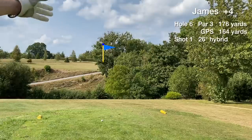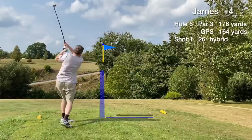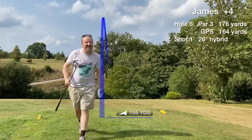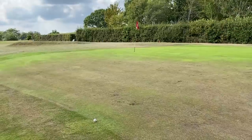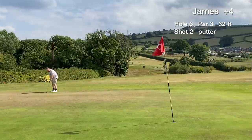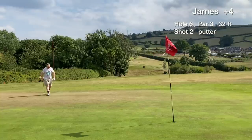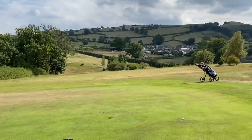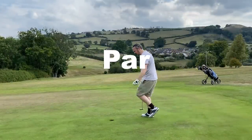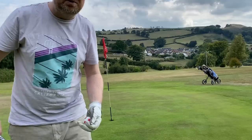Hole six is named Grand Canyon — hitting over the valley to a blind green to the right. It's 164 yards, just hitting the 26 degree hybrid over the big tree with the wind behind. The tee shot caught the tree but I think it's just about on the green, so I'm calling that a green in regulation. It's a 32 footer uphill for birdie. The lag putt misses left and we have a four footer for par — which drops. Really happy with that — I've never pared this hole before.